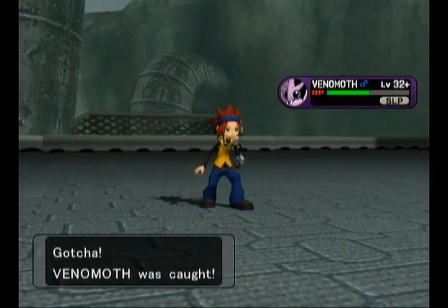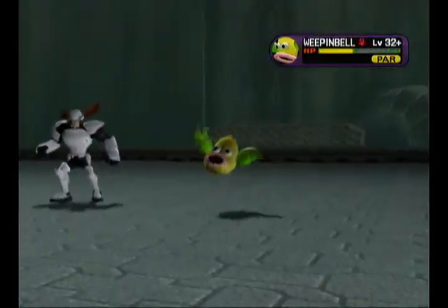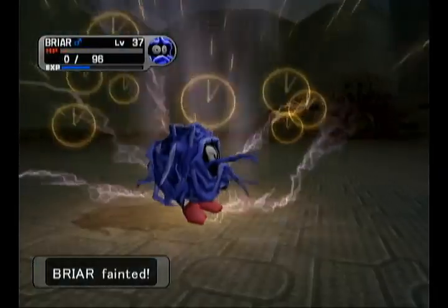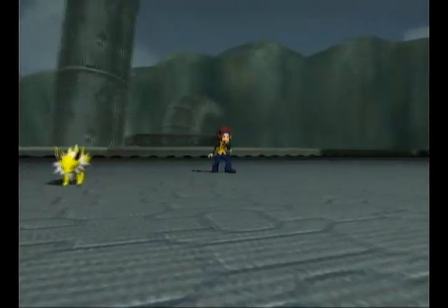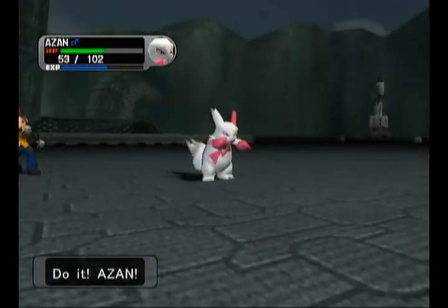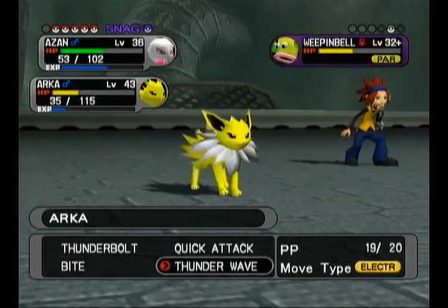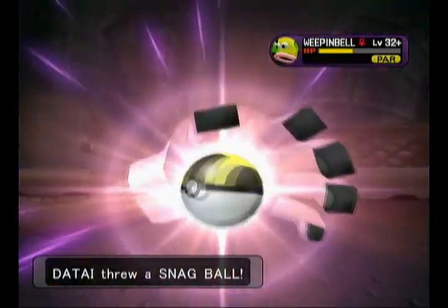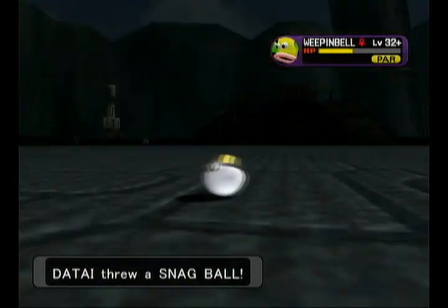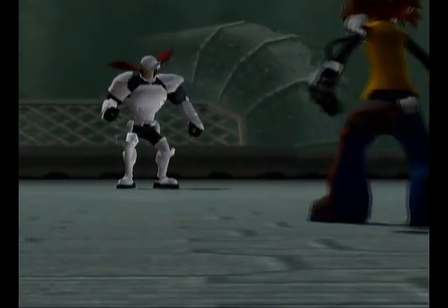Gotcha! Now we are down to just Weepinbell there. Briar — very, very useful, I have to say, even though the Ingrain is a bit of a pain. I'm going to throw the ball on Azan's turn and use Quick Attack in case that doesn't work. Gotcha! That was way more threatening than any Weepinbell should be.